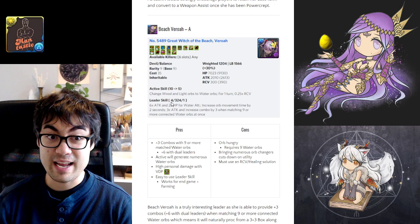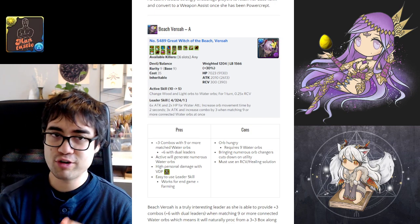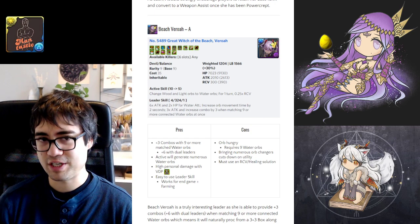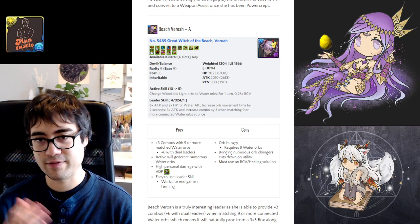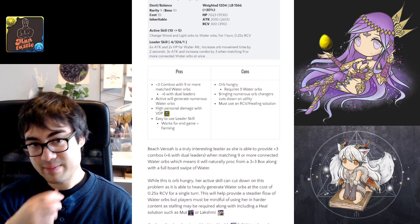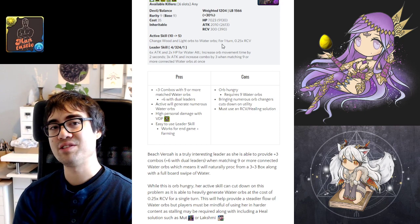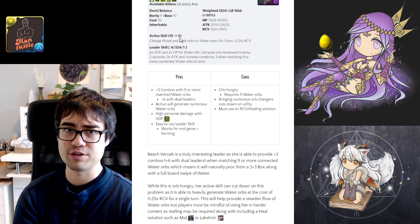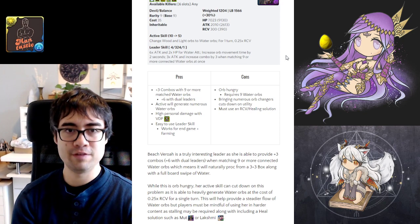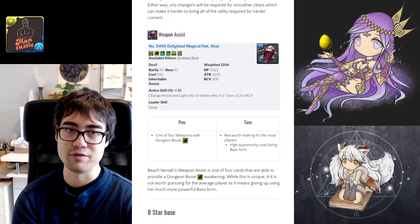Her high durability with flat health multipliers ensures she can tackle challenging endgame content as well as farming. The biggest crutch is the orb hungerness of her leader skill: she needs 9 water orbs to truly shine. If you don't have them, you're not dealing much damage, and you'll have to find ways to stall and juggle health — which can be done with healing solutions like Mel, Lakshmi, or Mutt. Her active skill generates numerous water orbs on a short 5-turn cooldown, though it does reduce your RCV.